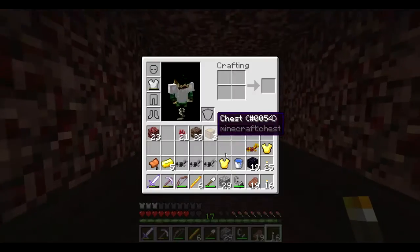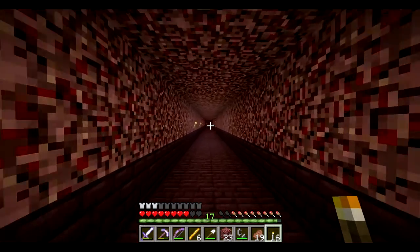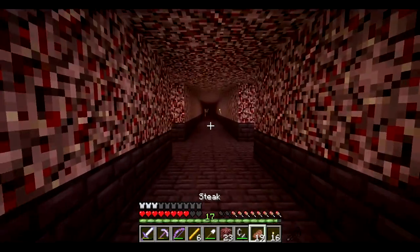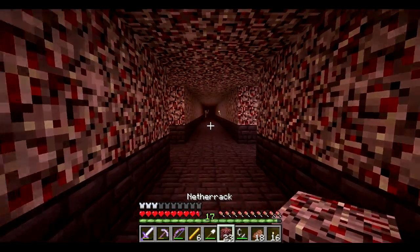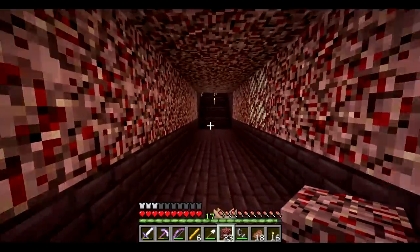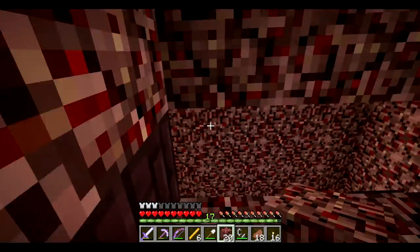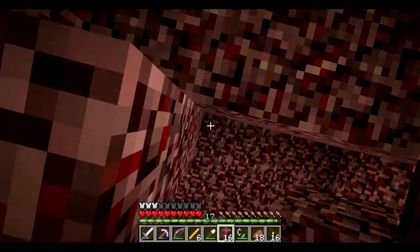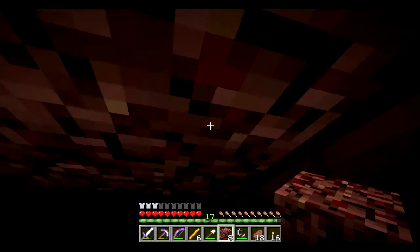All right, we got some blocks. Let's go block off the front of that spawner. Let's eat first too. Now let's go block off the front of the spawner — let's just do one of these jobs. Like that — perfect.